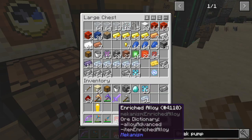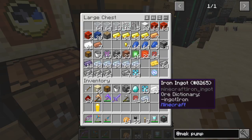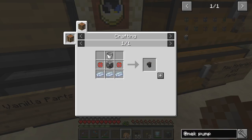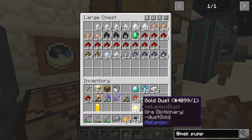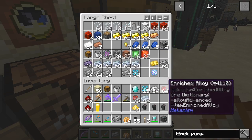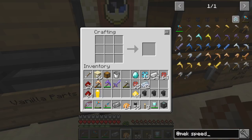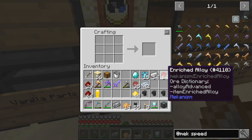The pump recipe is three buckets and it's fairly straightforward — we also need osmium ingots and more enriched alloy. I'll make three buckets especially for these pumps and hopefully that'll make all three pumps. I'm also going to make the upgrades for those right away — I'll make as many as I can. I need some speed upgrades and energy upgrades, so let's take some more redstone and enriched alloy.